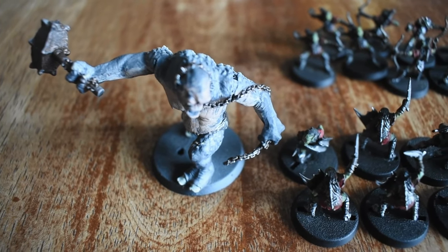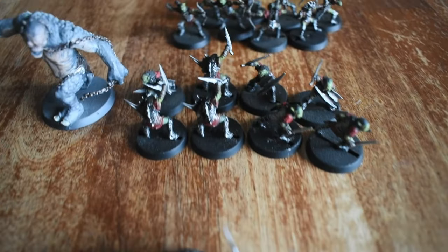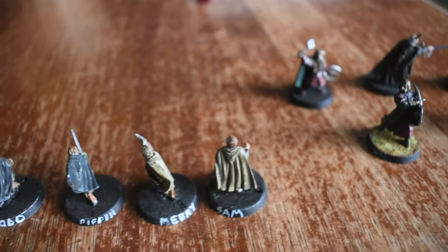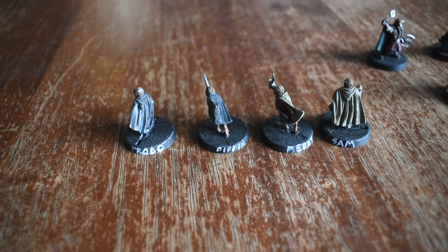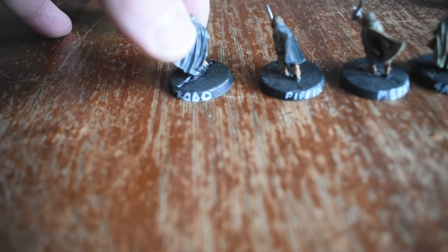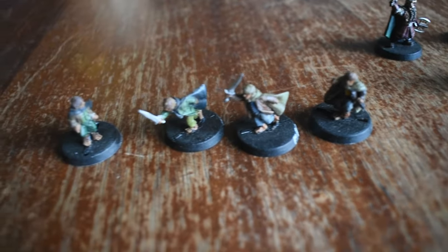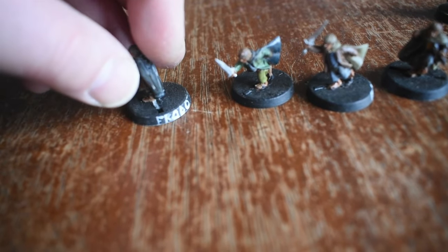Of course we'd only go so far with our villains — we need to look at the heroes. Part of what makes this such an iconic set to start with is that everybody knows what it looks like. On some of the names I've put labels on the back, because Lord knows one hobbit looks like every other hobbit. Sometimes it's just easier to write 'Frodo' on the back.